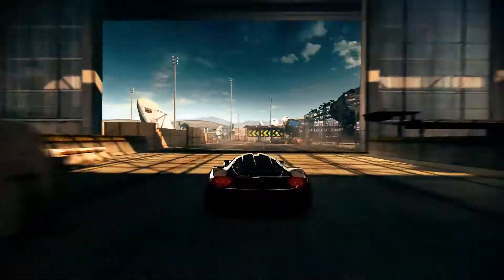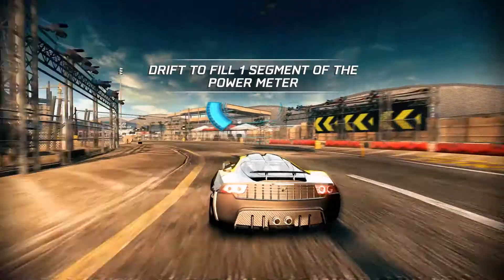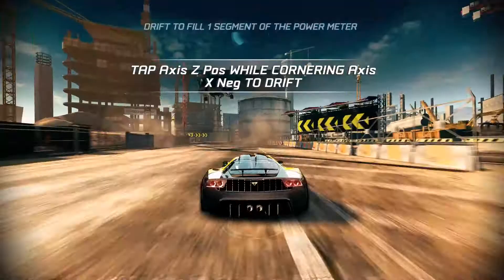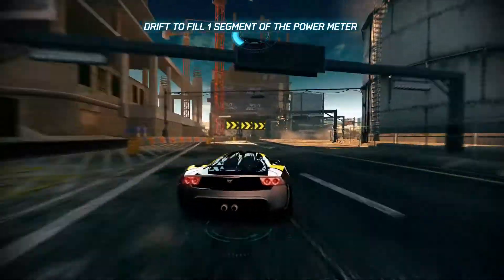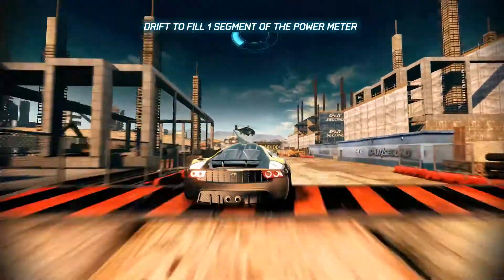That's one lap. Now you need to build your power to set up the explosions. Yep, drift — basically that means brake while cornering. Tap the brake while cornering.